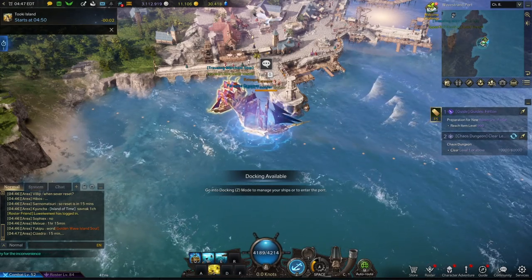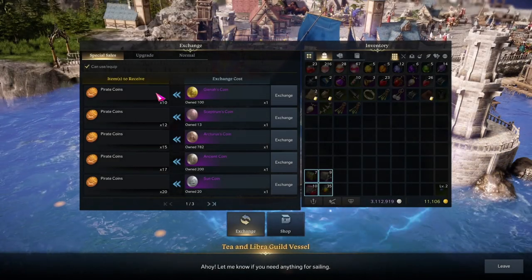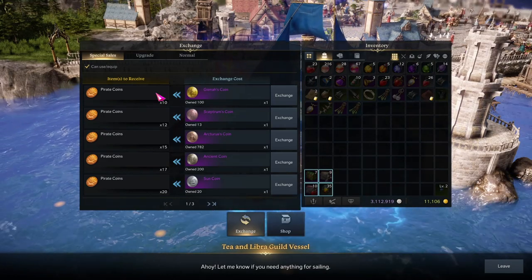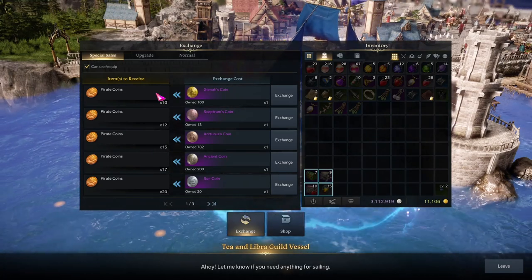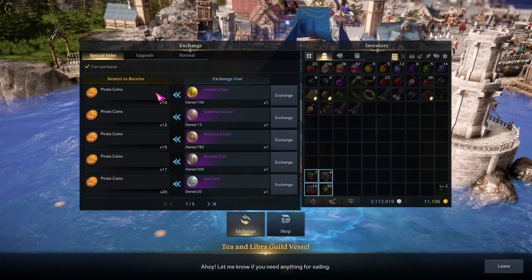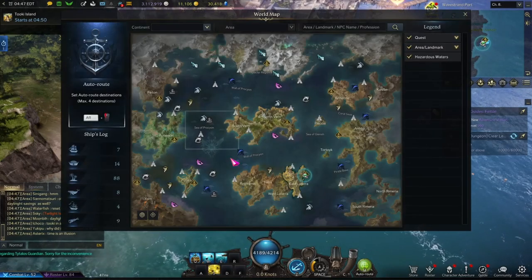Today I want to show you how to get the Astray boat. First, we're going to do an exchange for a lot of pirate coins. If you want to find out my personal way of how I got 300,000 pirate coins without converting to sun coins or doing anything crazy, I'll have a video link in the description. How I got my 300,000 was by converting Guiana coins.